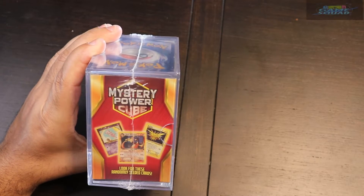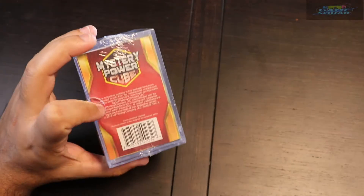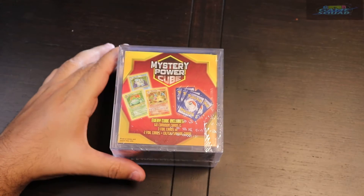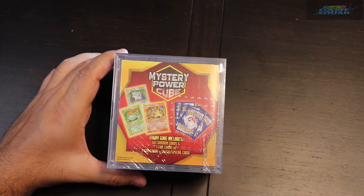They got Dark Charizard listed on the package, Shiny Charizard, Birthday Pikachu, Shining Noctowl. Who knows what we're going to get. Like and subscribe and hit the bell notification to make sure you get notified, especially now that we're opening all these cool packs.